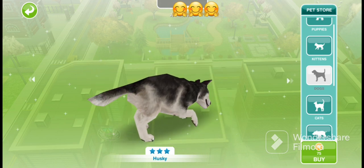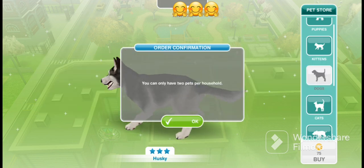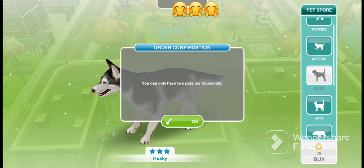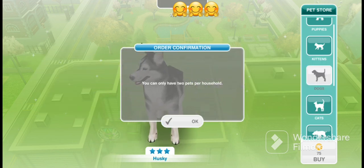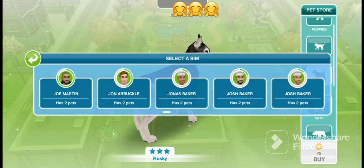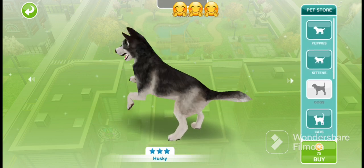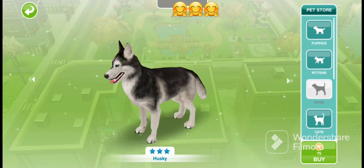We're able to buy the second one, but if we attempt to buy a third it gives you this error message: 'You can only have two pets per household.' So we click OK. Now remember we had two other houses — what we are going to do is buy kittens and puppies.